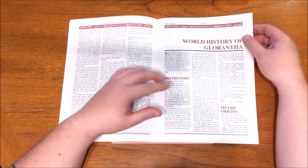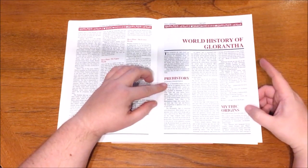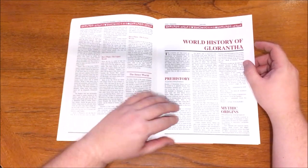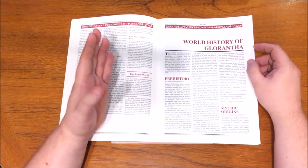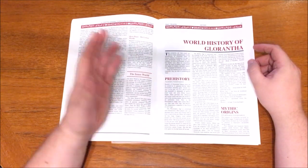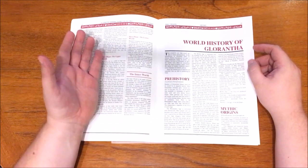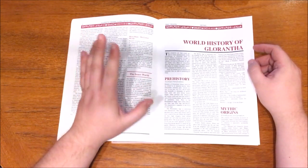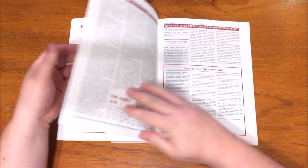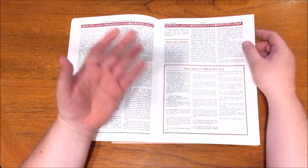Next up, the world history of Glorantha. It gives a literary interpretation from prehistory followed by the mythic origins as interpreted by the God Learners. It describes the balanced forces of the Grower and the Maker, and how Glorantha the life force emerged from them, bearing children — the powers and elements represented by the runes — that became incarnated as the Celestial Court. It takes us through the Age of Umath, the death of Yelm and the great darkness, which ushered chaos into the world, the Great Compromise that saved the world, and the goddess Arachne Solara spreading her web across the world and creating time.